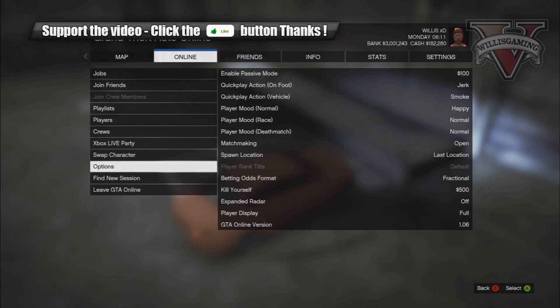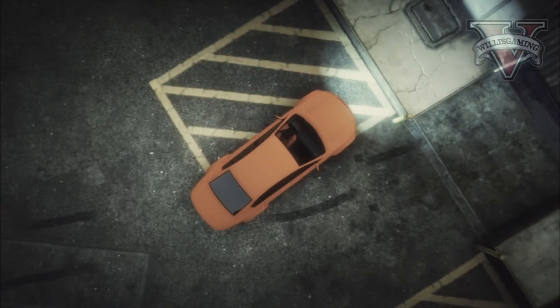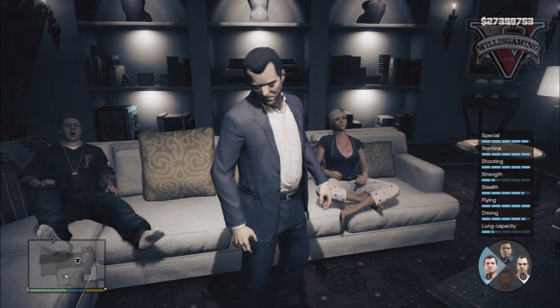So as usual, you want to go to online options and set your spawn location to last location. After you've done this, you want to press the pad on PS3 and change to any single player character.